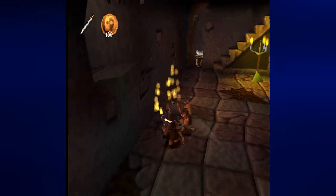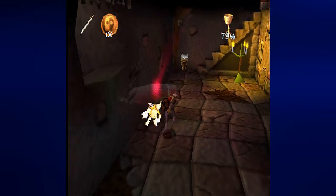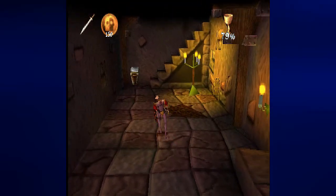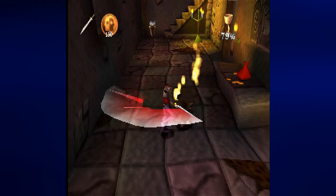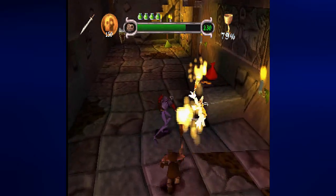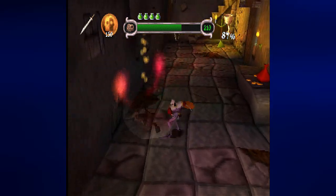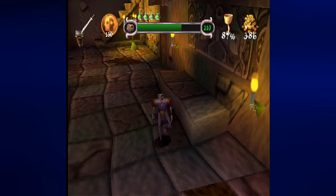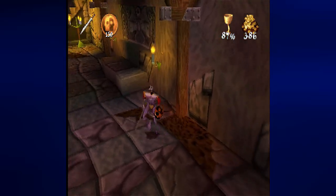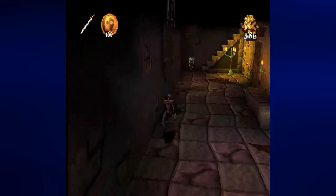New enemy — or rather, a new variation of an enemy we've already seen. These guys are not carrying a torch and have two free hands. If they jump on you they can take stuff away from you, like your short sword. Don't let them do that. If your current weapon is taken away, I'll be equipped with the arm and have to use it to beat the guy to death. Also, we need the red rune for that.